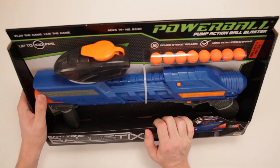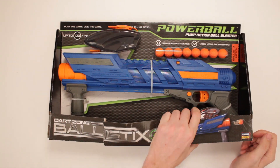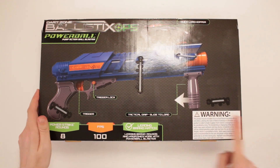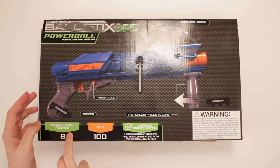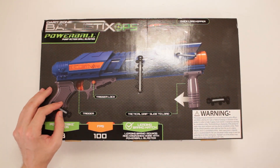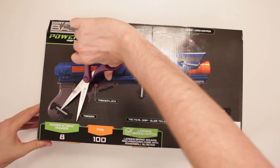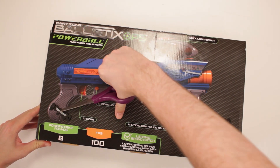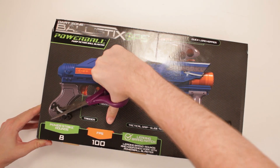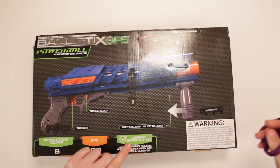It's for ages 14 and up — this thing's sophisticated. It's made by Primetime International. It's got a trigger lock, a trigger, tactical grip, slide to load. Power strike rounds eight. Again, FPS — focaccia pizza sandwich. Nailed it, figured it out everybody! It's also leading brand match — leading brand rounds and magazines work with Powerball Blaster. That's cool! That's a neat little guarantee on the box.